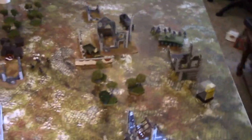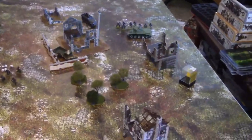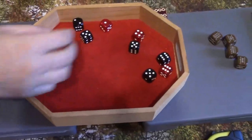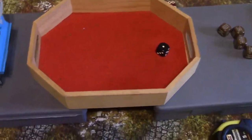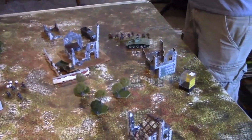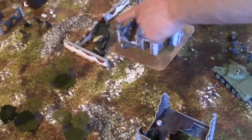Turn six begins — potentially the last turn. First die is German. The German squad charges the Cromwell with anti-tank grenades — no special morale test needed. Since the Cromwell has no order die yet, the infantry hits on fours for charging. Six hits land — needing three to glance side armor. Rolls a one — fails to penetrate. British die — the Cromwell fires at the truck, which counts as a soft-skinned vehicle.